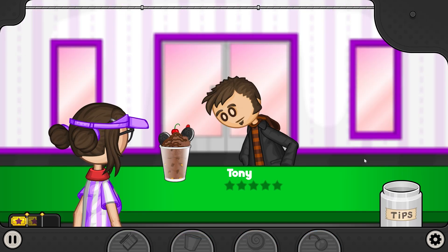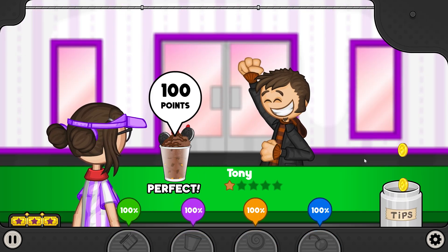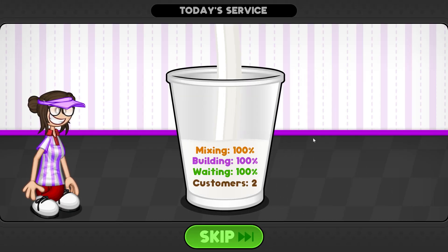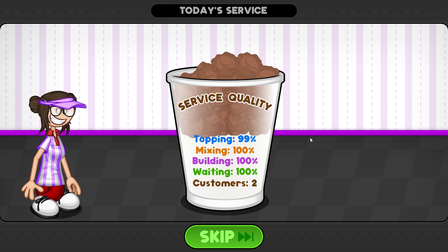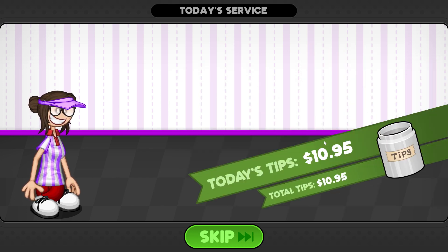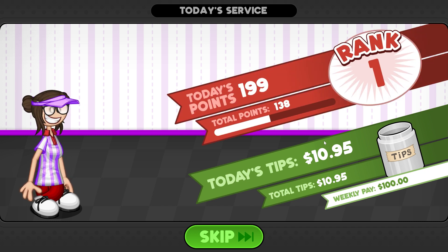I will take it. Tony, what do you think? Looks like I've done a good job. Today's service — two customers. Looks like we did quite good. Today's tips: $10.95. Weekly pay: $100. 199 points, Rank 1 — Newbie.